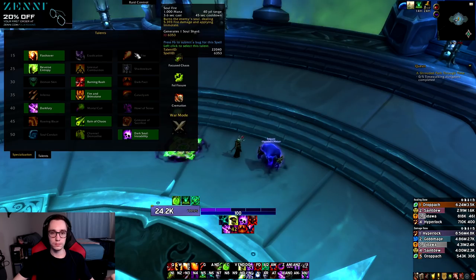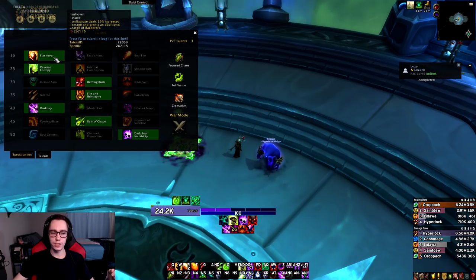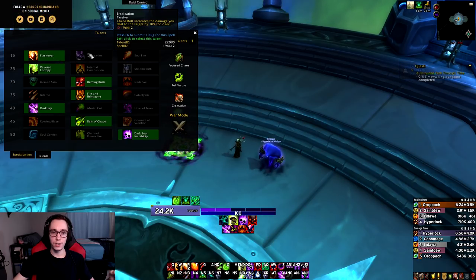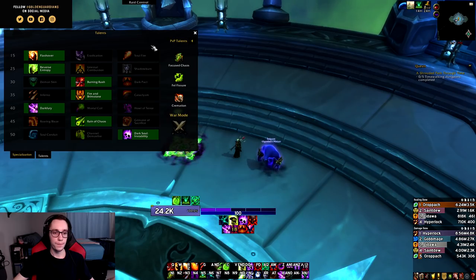Now let's look at the talents, because this is where we had a few tweaks. In the first tier, Soul Fire has been changed to also apply Immolate and generate a Soul Shard, so it's essentially an empowered Immolate that you cast every 45 seconds. Currently I think Flashover is just too strong, so I'm not sure if we'll see Soul Fire being used too much.